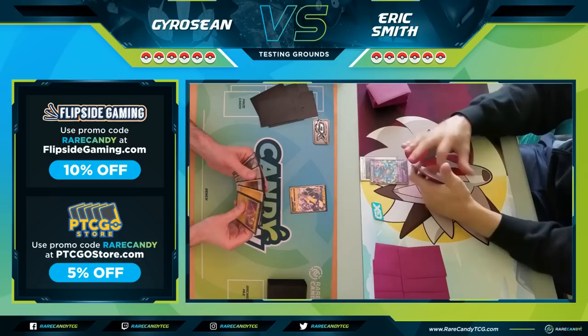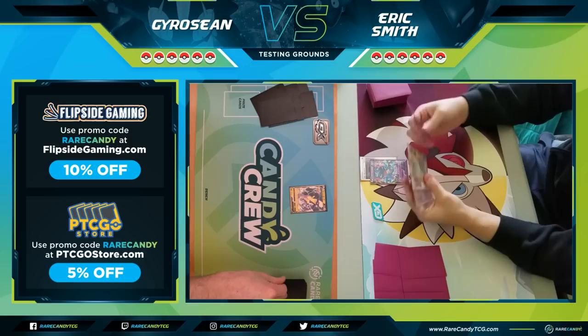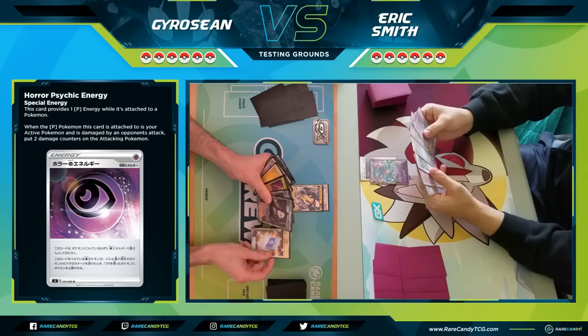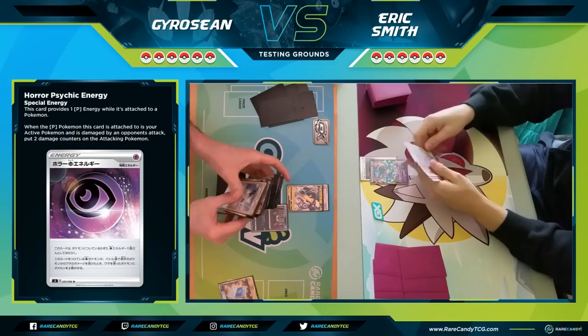I'm going to start with a Dragapult — that's fine. It looks like Sean's going to start with a Toxtricity. I might just pass, getting down that new Horror Psychic Energy — that new special energy where whenever you get attacked, your opponent takes two damage counters. Similarly, Sean's playing the new Speed Lightning Energy: whenever you attach it to a Lightning Pokemon, you get to draw two cards.